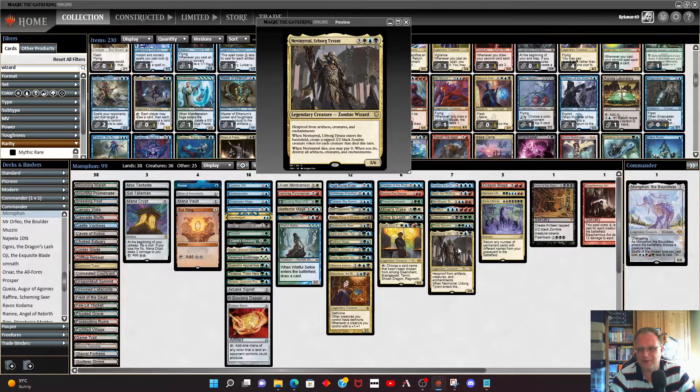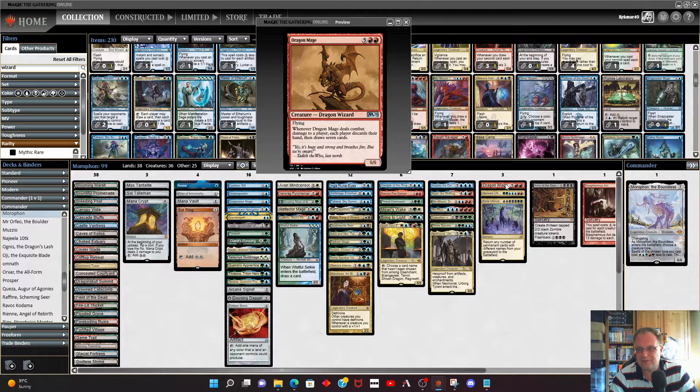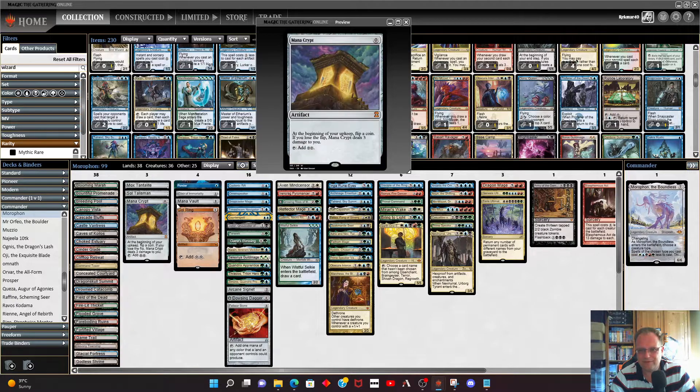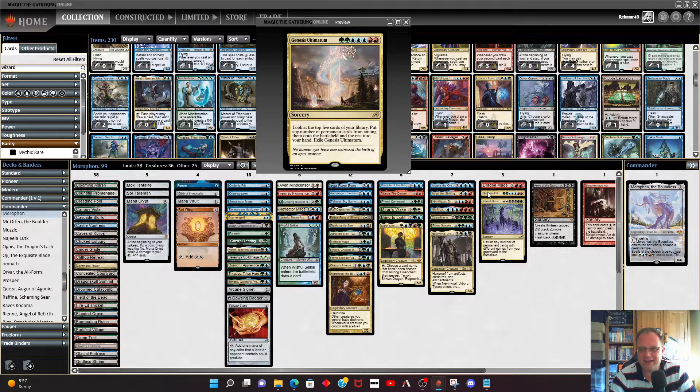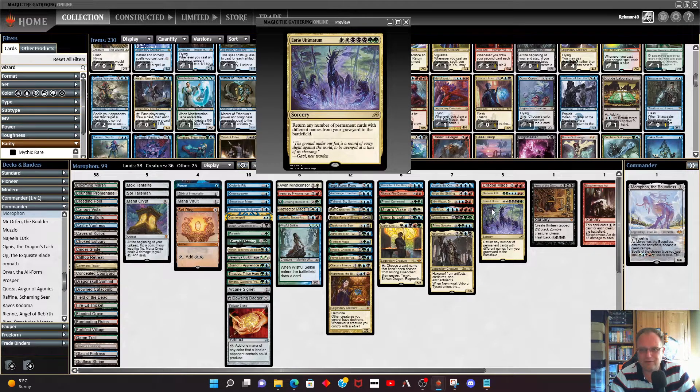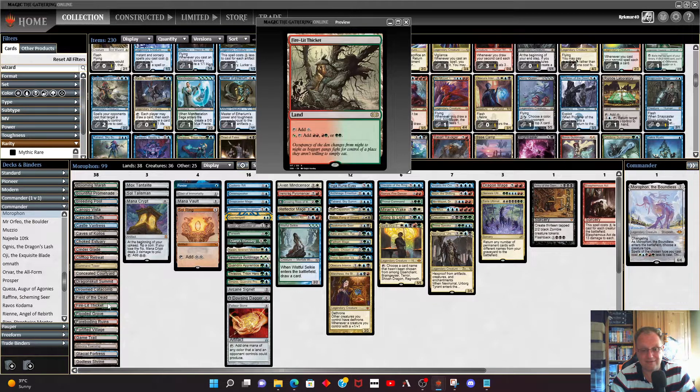Dragon Mage is a wizard — it'll probably cost six most of the time, and when you deal combat damage to a player each player discards their hand then draws seven. With Elective Immortality we can shuffle everything back in, so why not. Genesis Ultimatum: reveal the top five permanents and put them onto the battlefield, with the rest going to your hand. Eerie Ultimatum is for when everything gets blown up — return any number of permanent cards with different names from your graveyard to the battlefield.